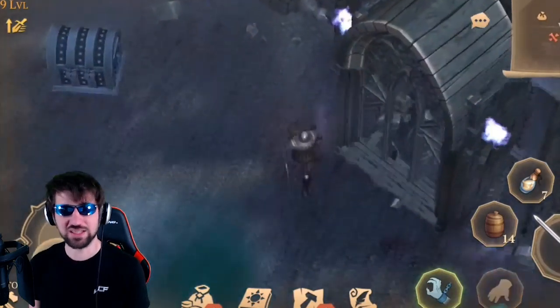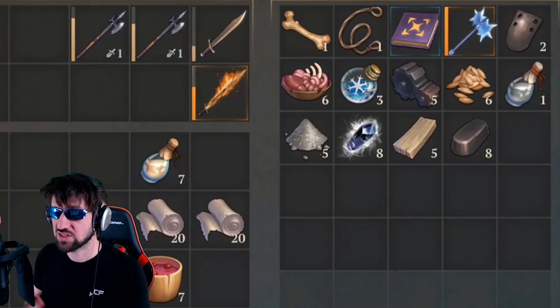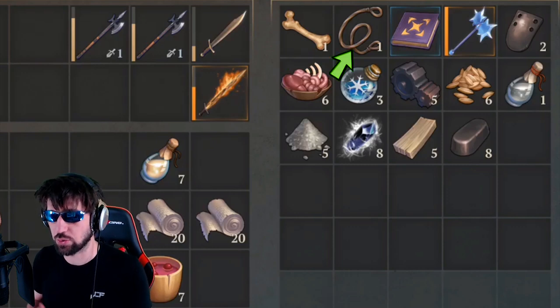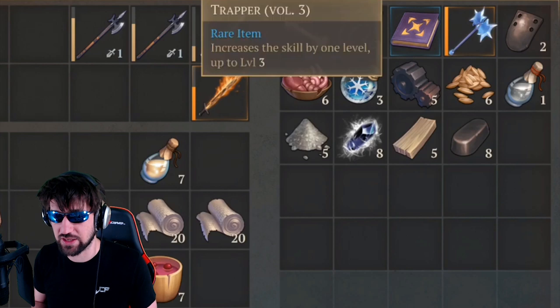Once he dies he does drop a little bit of poisonous gas, so you do want to leave a little bit and then you can get the key to the sinister castle chest. You can see here by this loot that he drops the new bone and the quality bowstring, which are new to this update, and then he drops the new trapper skill which I think is going to be one of the best skills for fighting Aissa.